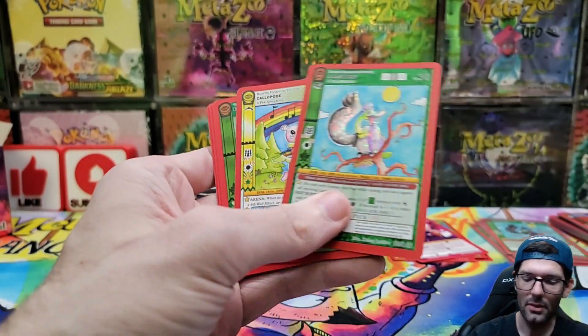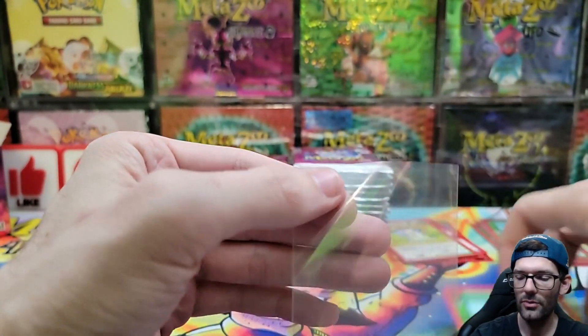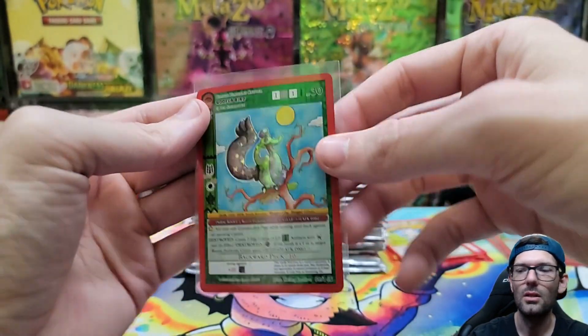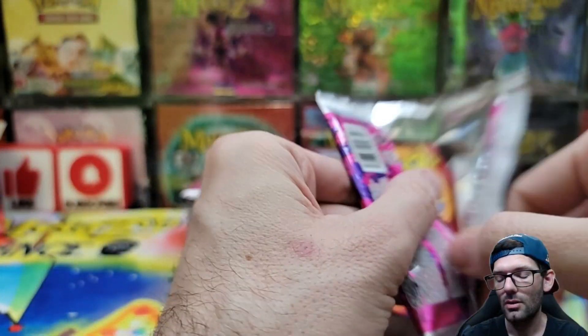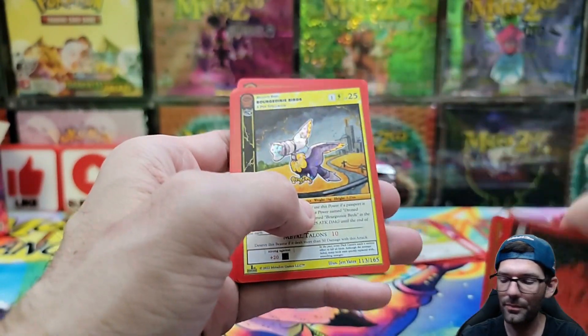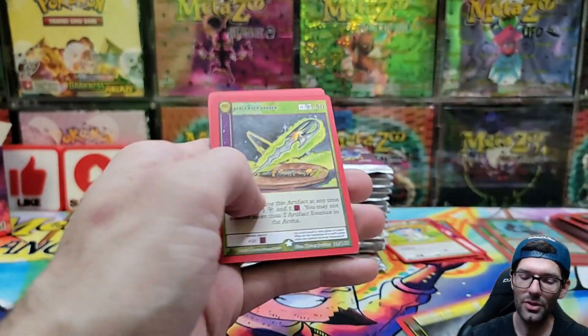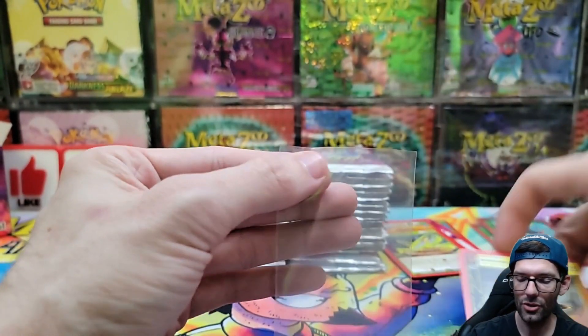So on top of it being trash, it's also clumped trash, which isn't good. I mean, obviously I need reverse holos since I haven't opened very much Séance yet. We're just going to power through this and try to keep it short.